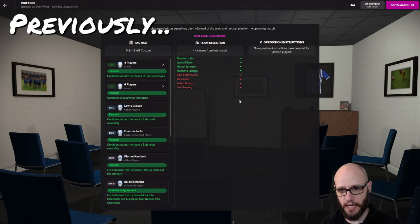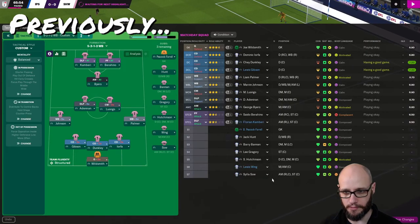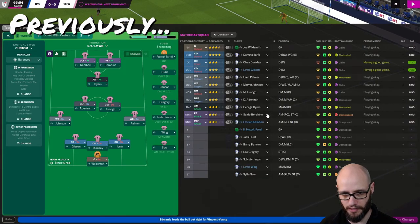I've made four changes from our Carabao Cup game against Bristol Rovers. I think the arena needs to be dropped completely. I think I'm just going to get rid of him.